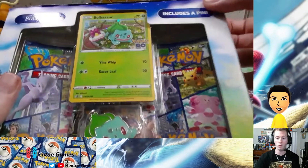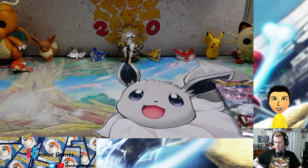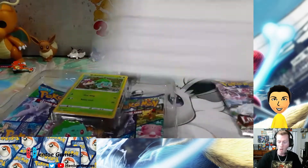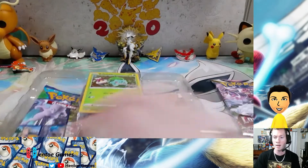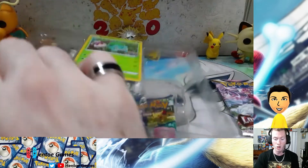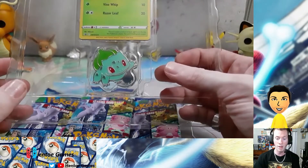Without further ado, we will go ahead and open this up. If you have been watching the shorts, we have been hitting very well with the single pack openings. We have finally gotten the Charizard radiant card and we got the Blastoise one.